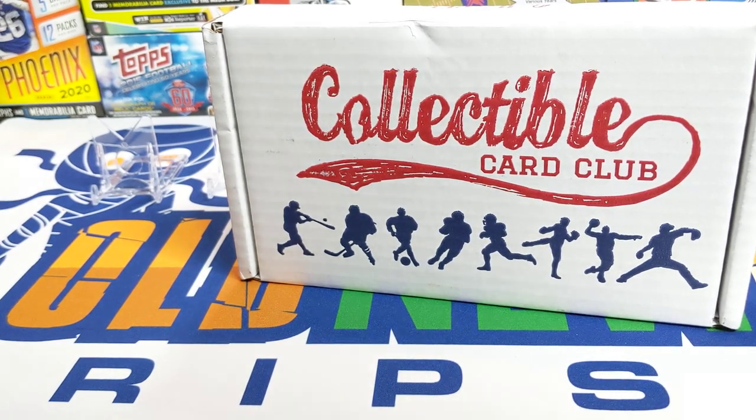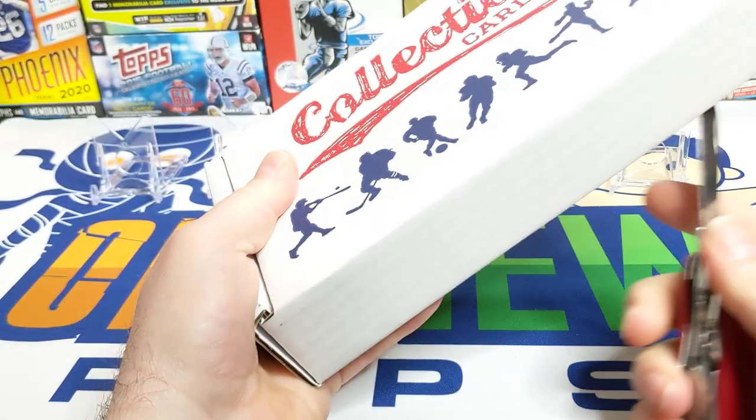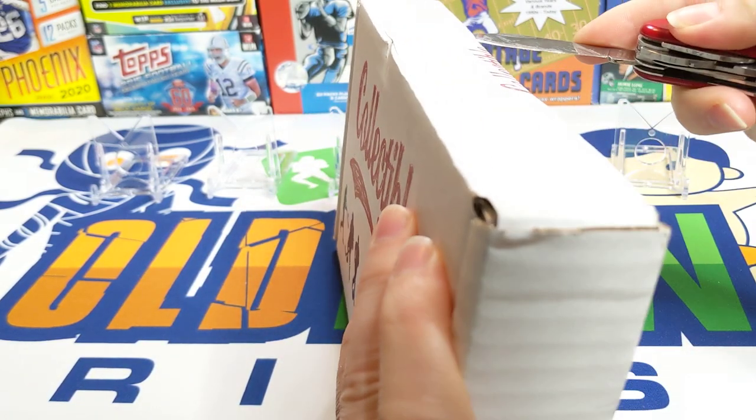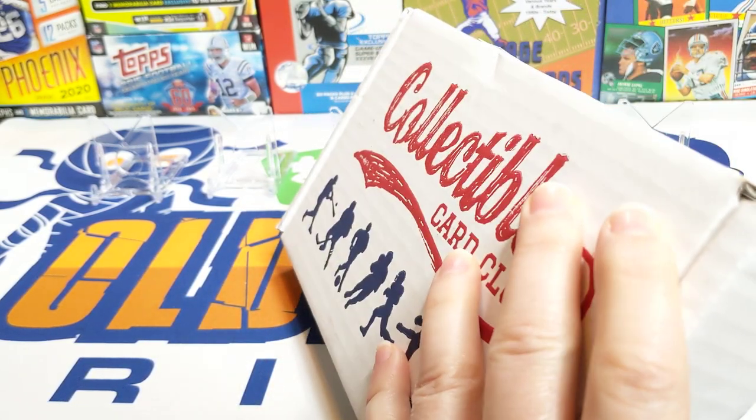Hey everybody, welcome back to 'Something Old, Something New Card Rips.' I'm Lance. Today is Sunday, so we're going to revisit some football. We have the Collectible Card Club box — the platinum edition, modern and vintage. It was $16.95 and supposed to contain 15 packs, so not going to get any high-end packs, but you're going to get 15 packs of cards. It's always a fun rip.